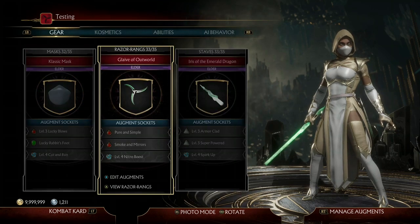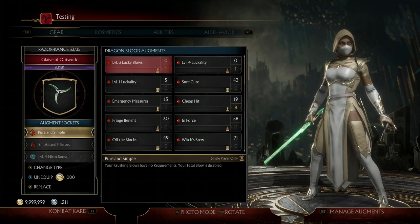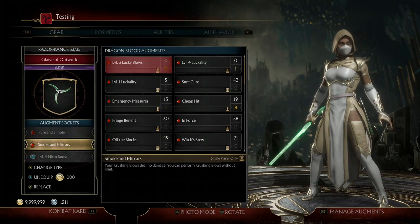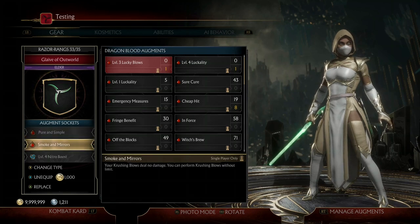The next two augments I have equipped are going to be what allows us to infinitely perform Crushing Blows on our opponent — Pure and Simple and Smoke and Mirrors. Pure and Simple makes sure Crushing Blows have no requirements, and Smoke and Mirrors makes sure Crushing Blows deal no damage but allows us to perform Crushing Blows without limits. When you pair these together, you have Crushing Blows without requirements or limits — you can just do them over and over again.